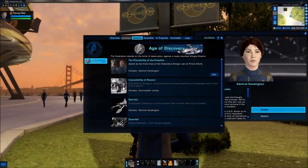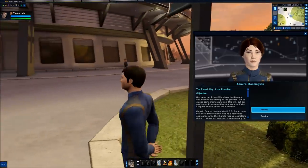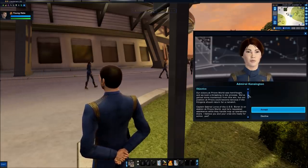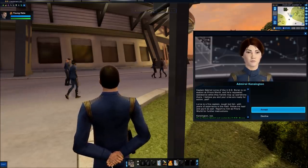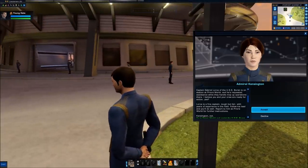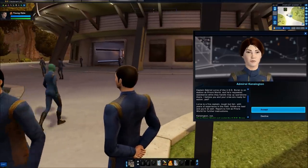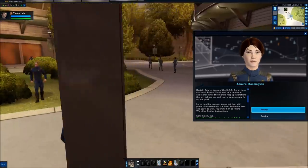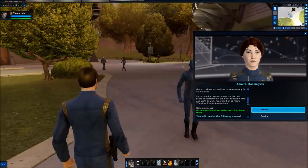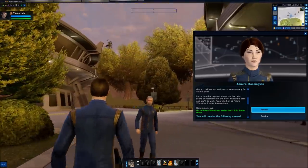Our victory at Pryor's World was hard fought and we took a thrashing in the process. We've gained some momentum from this win, but our position at Pryor's could become tenuous if the Klingons should return for a rematch. Captain Gabriel Lorca of the USS Buran is on station at Pryor's World and has requested assistance while they handle mop-up operations. Follow his lead and report to him there for further instructions.